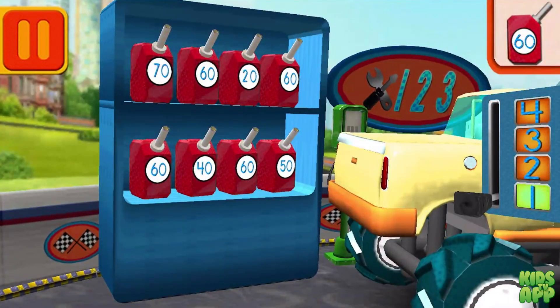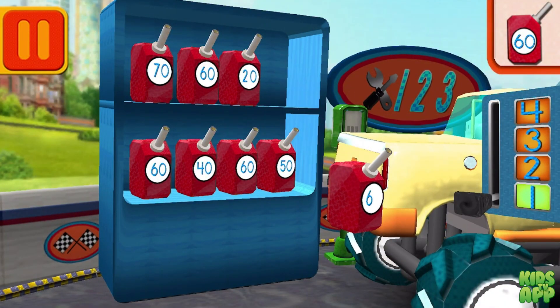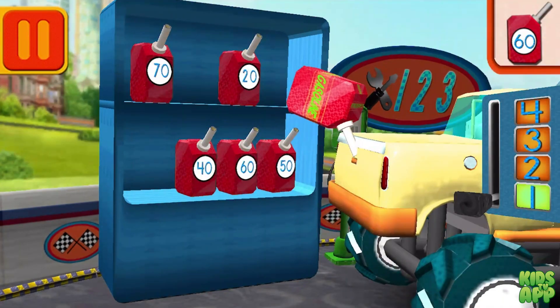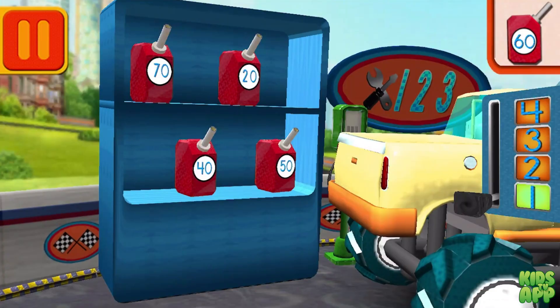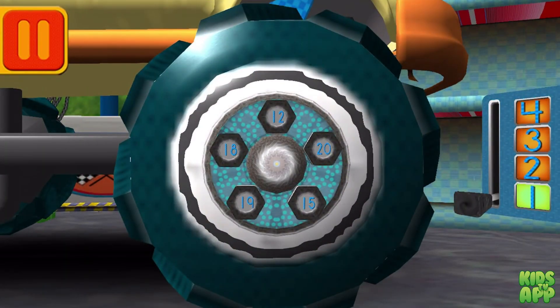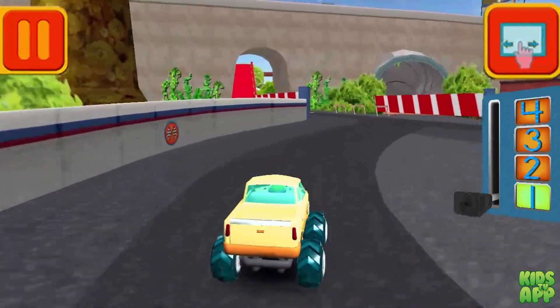We need gas cans with the number 60. Find the cans with the number 60 and drag them into your car. Good. Next. We need a big lug nut. Tap on the lug nut that has the largest number. Great.